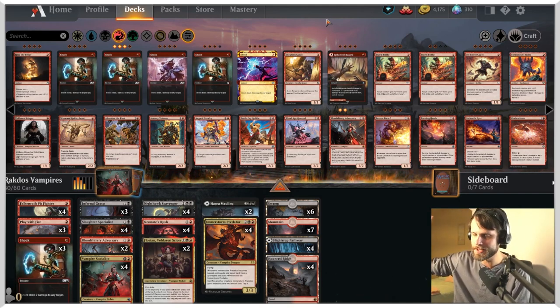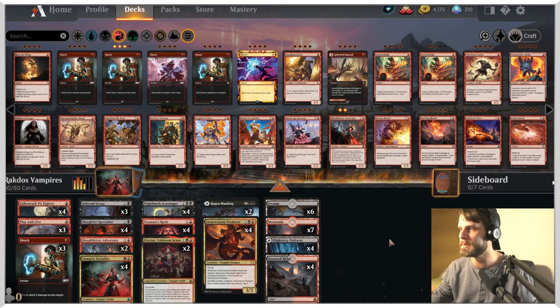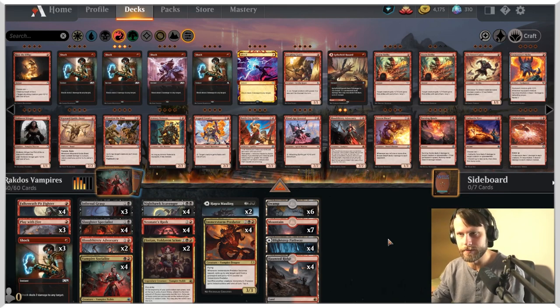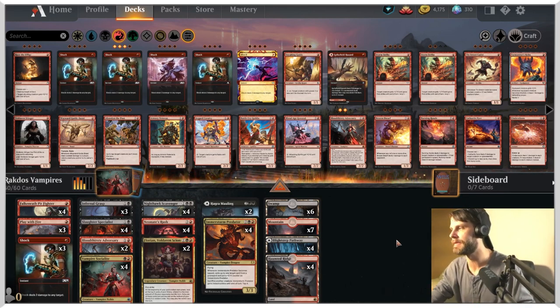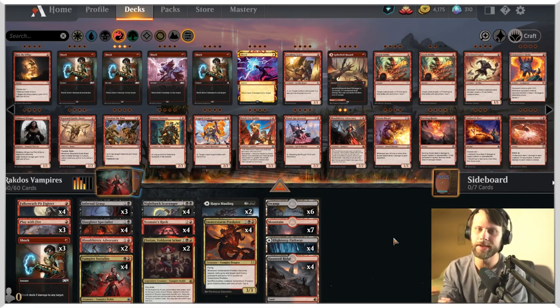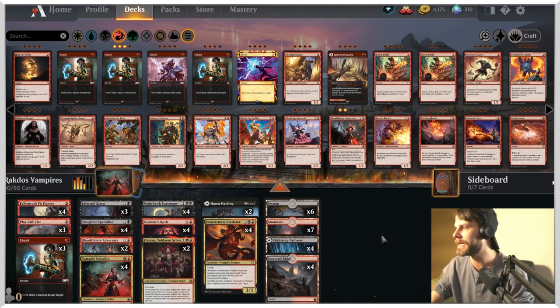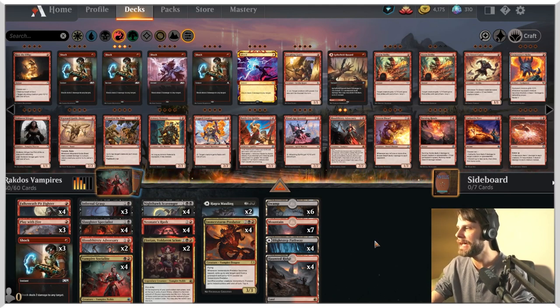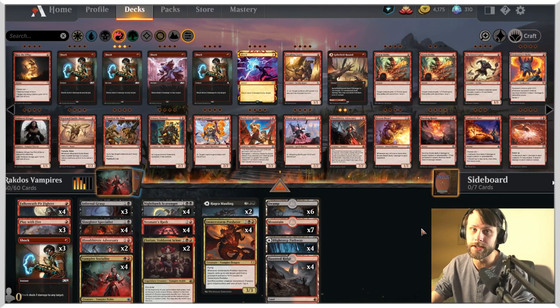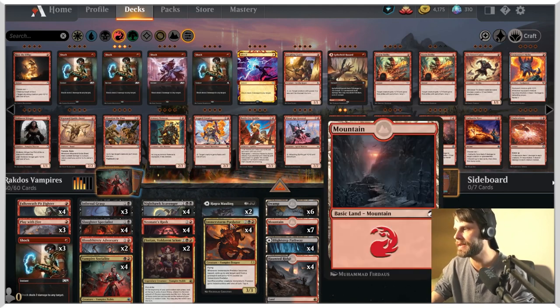Let's talk today's deck. It is Rakdos Vampires. This is my own version of the build. I've seen quite a number of different versions of this. However, I kind of landed on this with a little bit of deck testing. I haven't 100% done all the trimming that I would maybe like to do. But vampires obviously got a lot of great support in Innistrad — naturally that makes a lot of sense — so we're going to try that out here.